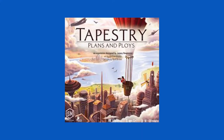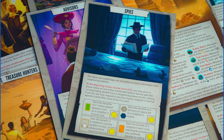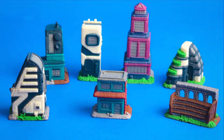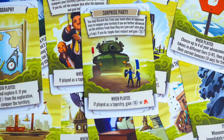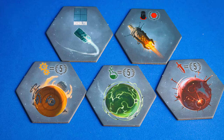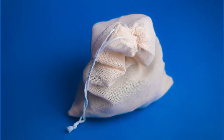So first things first, what's actually in this expansion box? If you want a close-up look I've also made an unboxing video. In Tapestry Plans and Ploys you receive the following components: 10 asymmetric civilization mats, 7 unique painted landmark miniatures, 5 landmark cards, 15 tapestry cards, 4 space tiles and 1 replacement space tile, 12 landmark tokens, 1 rulebook and 1 exploration bag.